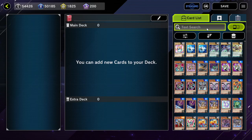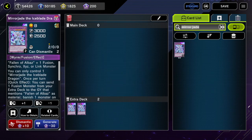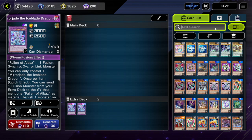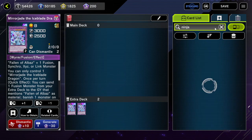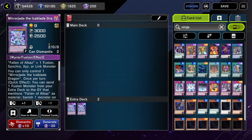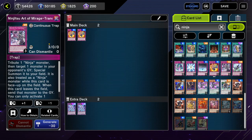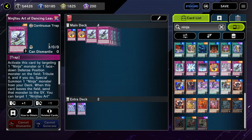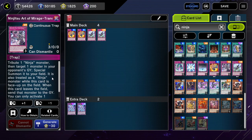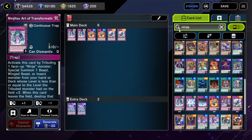Hey guys, today we're talking about some rulings. We have a Mirjade, and let's go ahead and grab some ninja cards: Ninjutsu Art of Duplication, Dancing Leaves, and Art of Transformation.